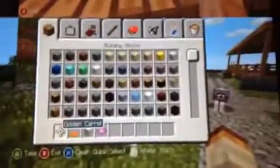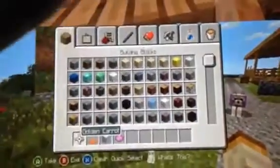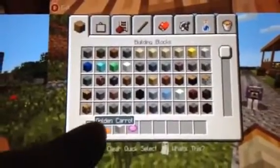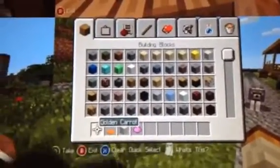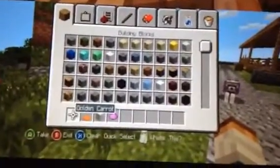Right here we have the scroller, which is kind of cool. We have carpet, and then it says 'golden carrot.' So I'm wondering with the golden carrot if we're going to get invisibility potions — to be able to make those.